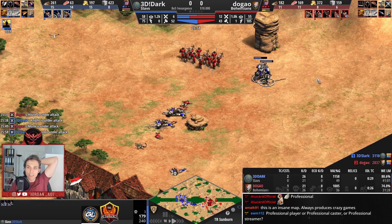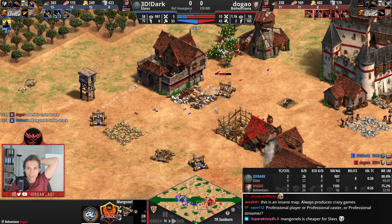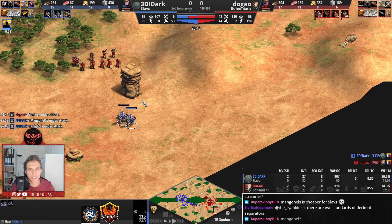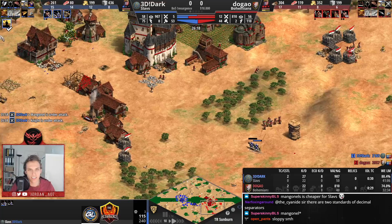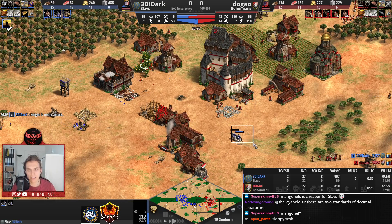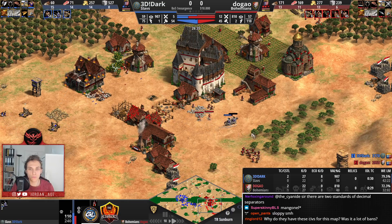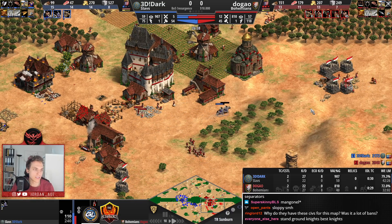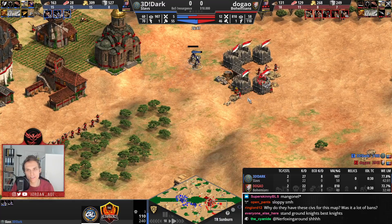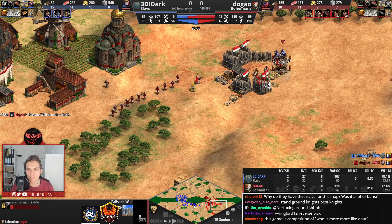Dark is not using the knights — he has them on stand ground. Meanwhile both are micro-ing. Dugao is losing that one as well — one-for-one trade. But Dark is not paying attention here. You can definitely tell that Dark still needs to work on his macro a bit in order to make things really complicated for his opponents. Standground knights — let's see how focused he is on that. He was not paying attention to pick off that monk.